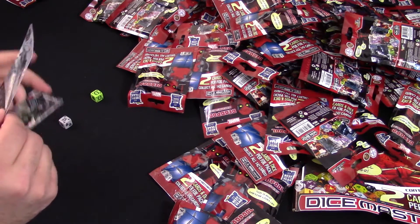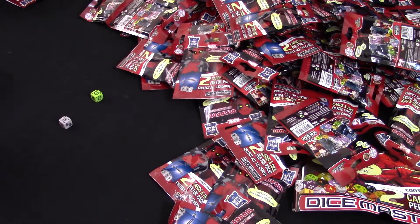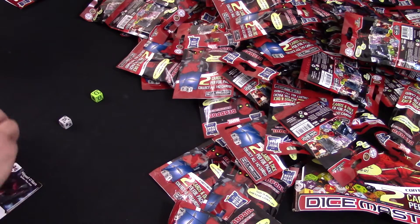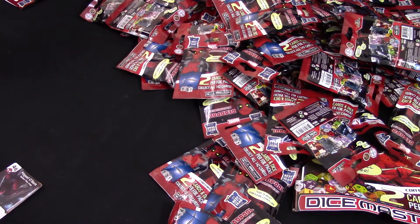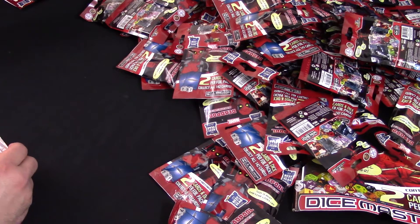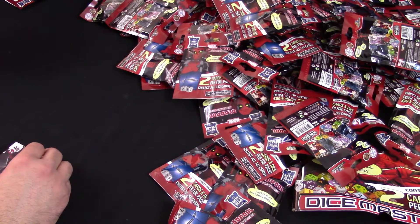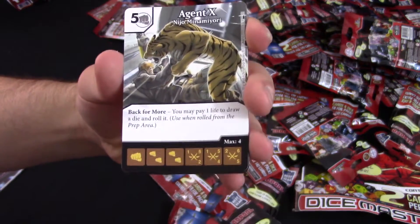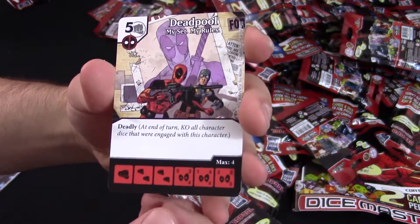I don't like that 'non-villain character die — you cannot block.' So meta-dependent. We got Evil Deadpool and Agent X, with the new ability: Back for More. When it's rolled from the prep area, if it was there at the beginning of the turn, you get this ability — you can pay one life to draw a die and roll it on this card. Each one's got a different Back for More, and it looks like they've turned that deadly ability we've seen in the past into an actual keyword. At the end of the turn, KO all character dice that were engaged with this character.